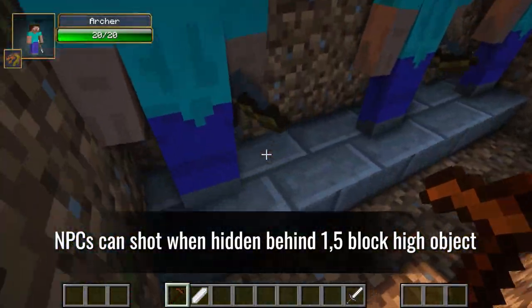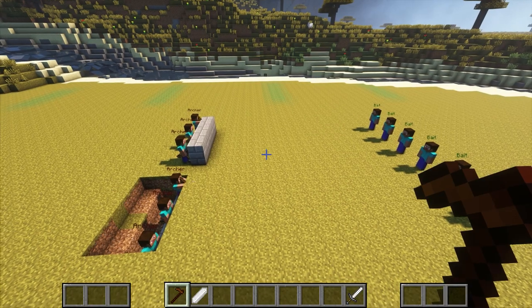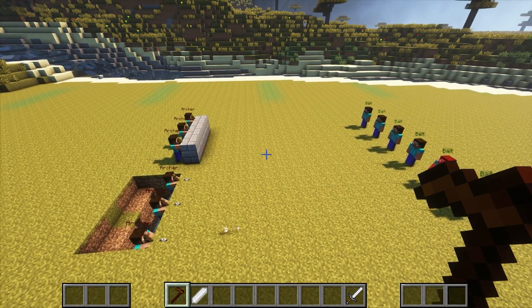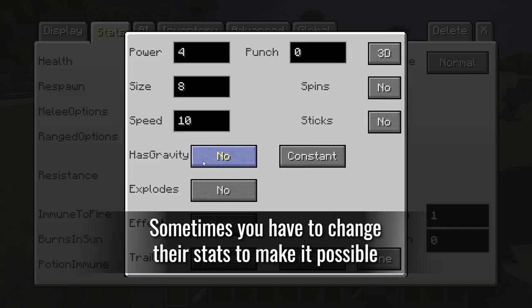NPCs can shoot when hidden behind a one-and-a-half block high object. Sometimes you have to change their stats to make it possible.